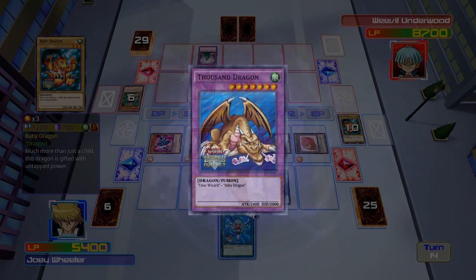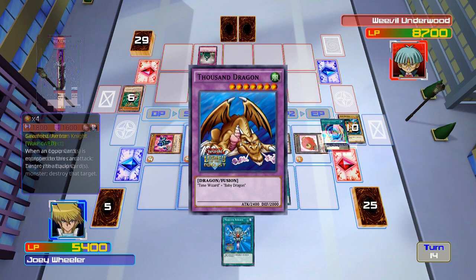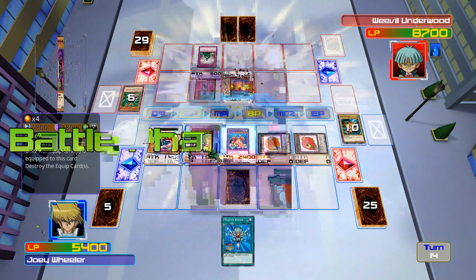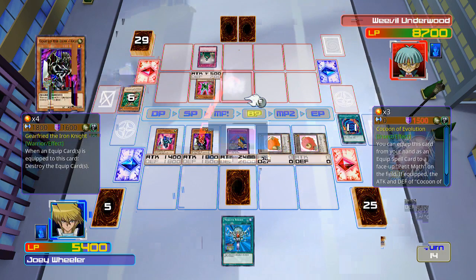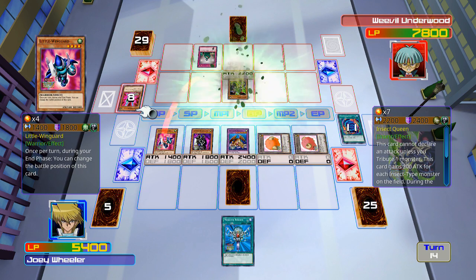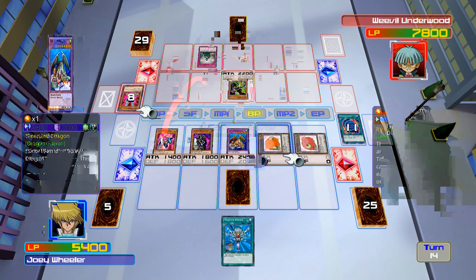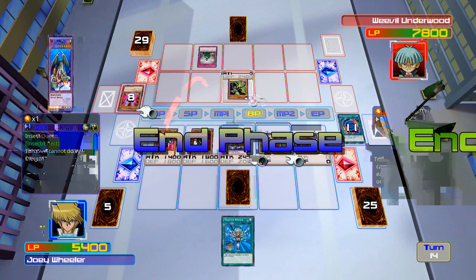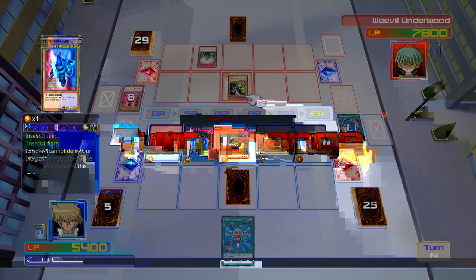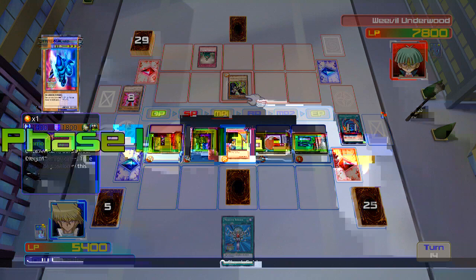Alright, now it's go time, Weevil! Now we'll see what your stupid bugs can do. Gearfried, why don't you go ahead and take out Cocoon? Take that Pin Chopper. Oh, I get what he was doing — he wanted to drop Insect Queen. That's cute. Only the fact that I have Sakuretsu's Armor set.